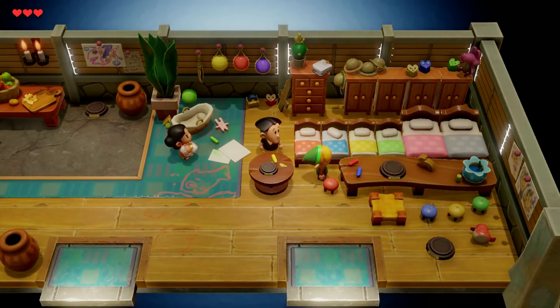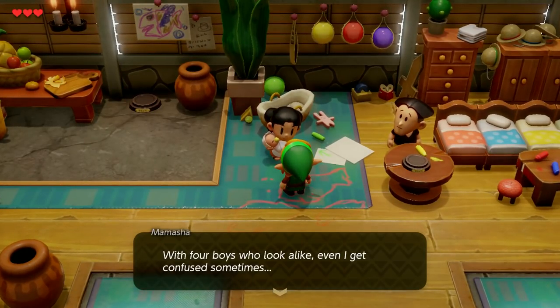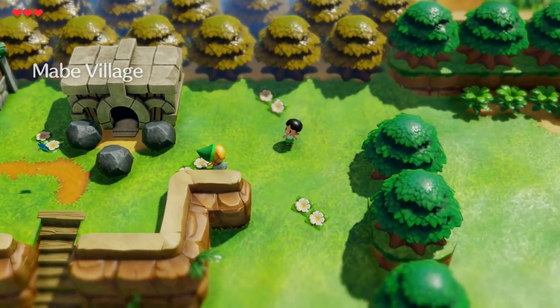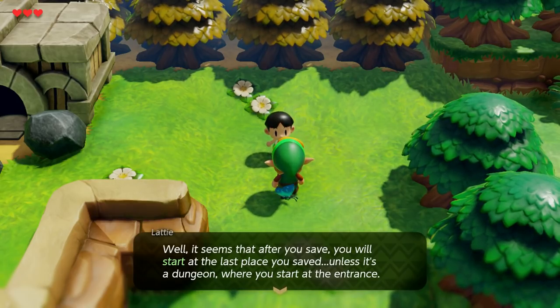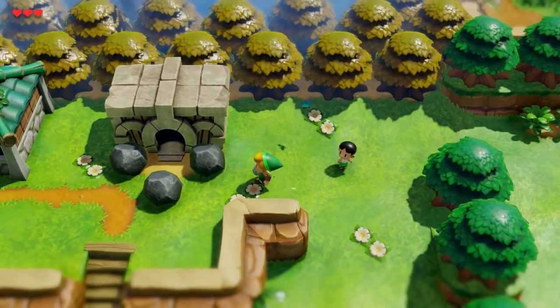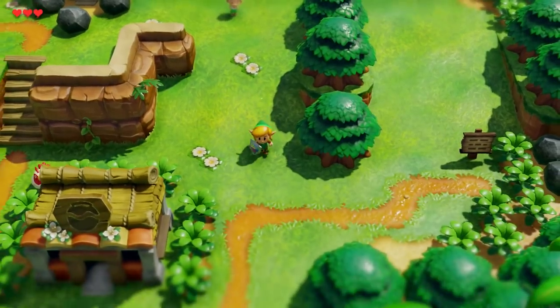They've got these four smaller beds because the two of them have quadruplets. The quadruplets are outside, and they gave them names this time around too. Unlike the Game Boy version, you don't get sent back to the last house or door you went through — you'll just start exactly where you were before.